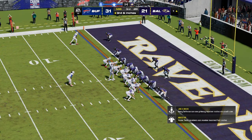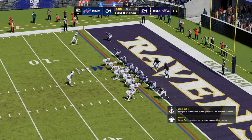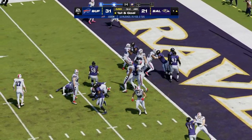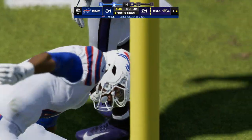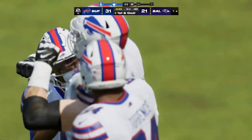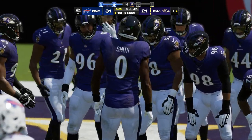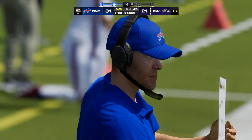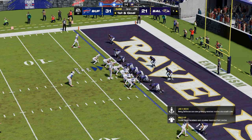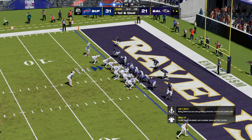This will be the eighth play of the drive and it's third and inches. They'll run it — here's Cook. They didn't get the touchdown, but he did get the first down as he's tackled at the one. One yard is the gain. The Bills are going to have it first and goal. This has been a long drive — it's eating up a good chunk of the third quarter, which is precisely what you want when you're playing with the lead. You control the football, you control the clock, and impose your will on the defense.